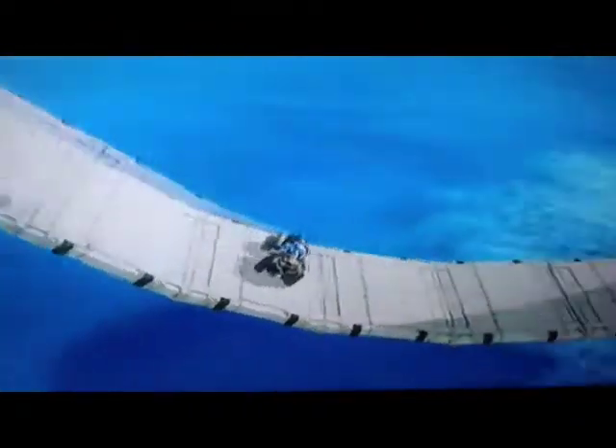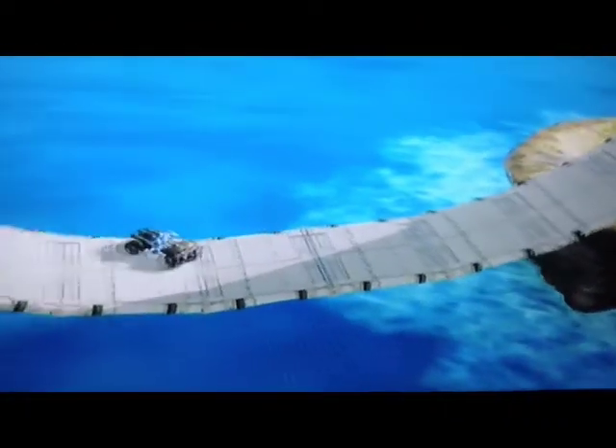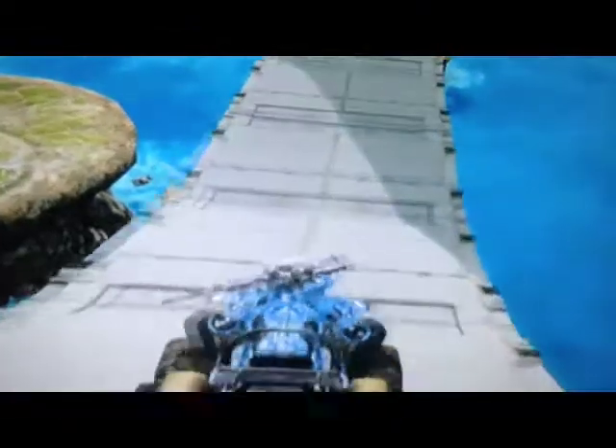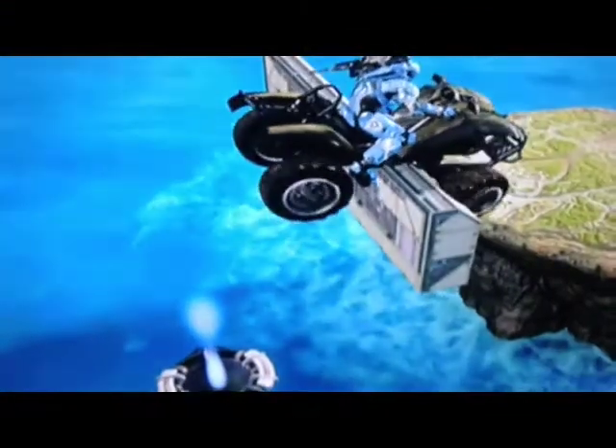So yeah, that's step two — you're probably going to fail on the first try, you're probably not going to stick it, and you're probably going to fall. Step three, just make the jump and stick on the rail, like this, and bounce.